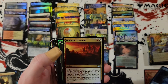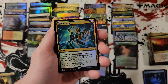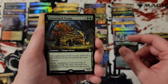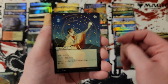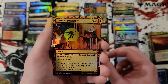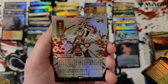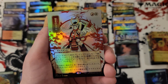Solve the equation foil, double major — my favorite spec that never panned out in any way shape or form — sprout back trudge, accomplished alchemist, opt — always a good pull — doom blade, thrill of possibility. And for the last card of the box — hey, we did get one more — this card went into good territory: lightning helix.